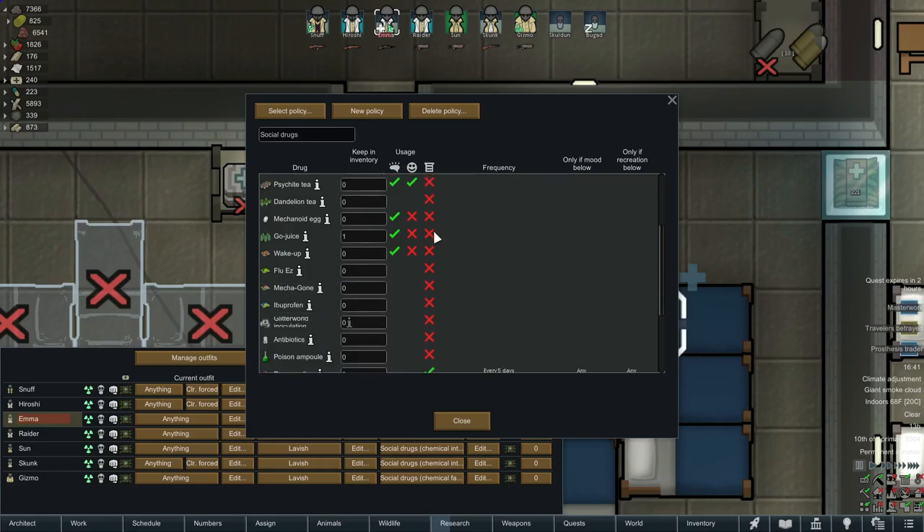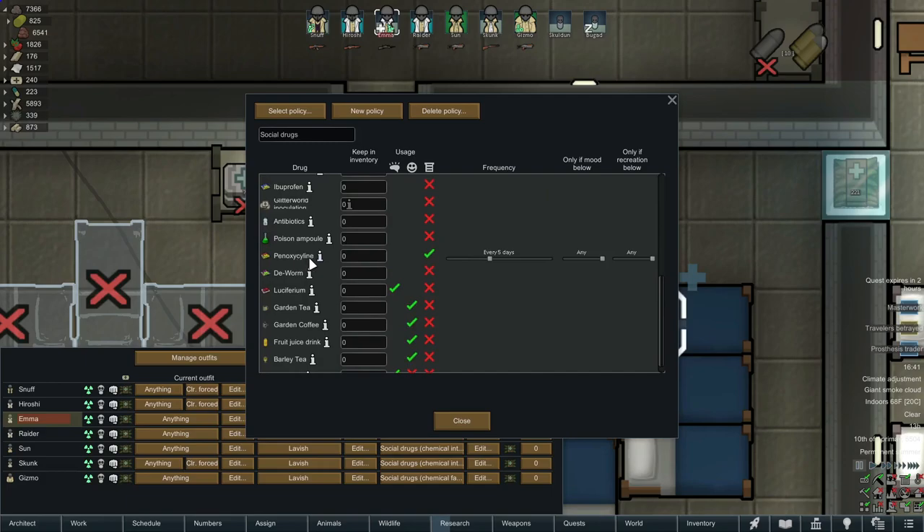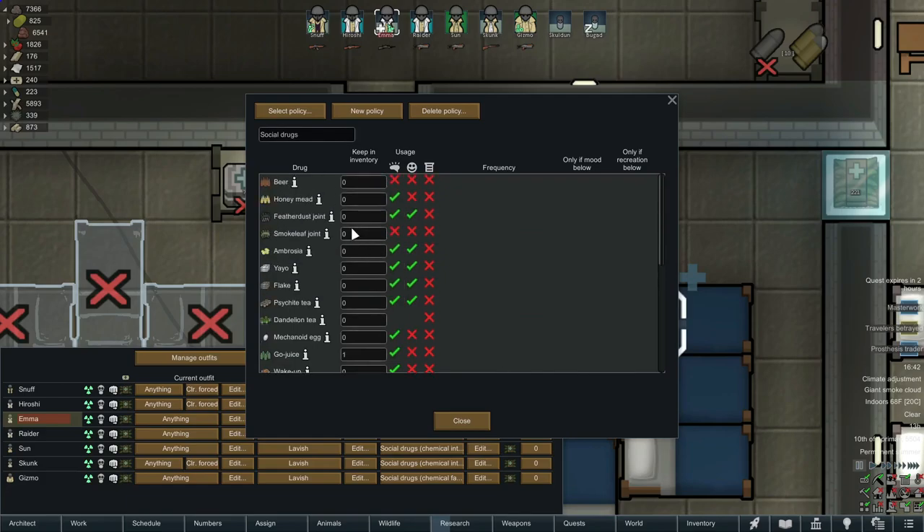The last column is for scheduling drugs. Down here where Panoxicillin is — this is a preventative drug, it's a modded drug so you won't see it in the base game — but if I have it available I have it set to every five days. My colonists will come and grab one off the shelf, take it, and that's it. There are also sliders for mood or recreation, so you could set colonists to take recreational drugs like honeymead if their mood gets below 50 percent, as frequently as you want. If you've got a heavily drug-dependent colony these sliders help you tweak the exact setup.